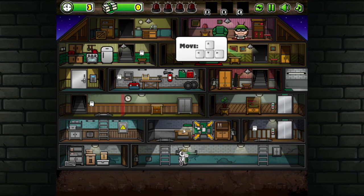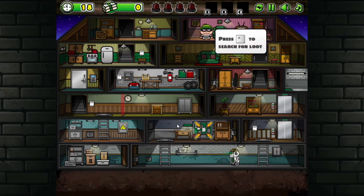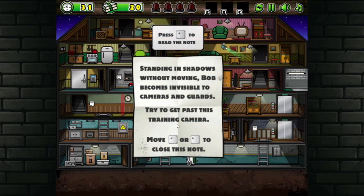Okay, so apparently I gotta reach here — let's try that. It says press up to search for loot. Standing in the shadows while moving, Bob becomes invisible to cameras and guards. Try to get past this training camera.